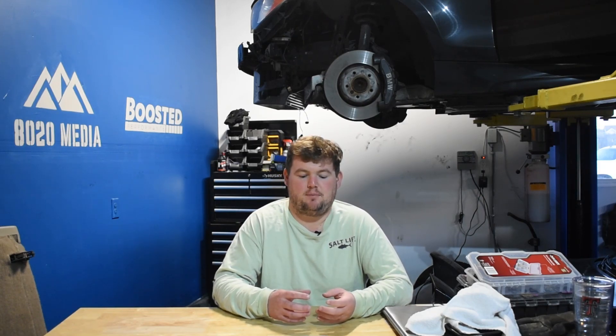One major downside to long tube headers is the catless versions are likely to fail even visual inspections since there are no catalytic converters in place. The other downside is if you're not capable of installing them yourself, you'll probably spend about $500 to $800 at a shop, and it can also be tough to find a shop willing to do the job since these mods can be considered illegal. If you DIY the job, it's nothing too complex but does take some time and patience — it's kind of a tight area to work with. Ultimately, this is one of the best bang-for-your-buck mods you can get for the F-150 with the 5-liter Coyote.